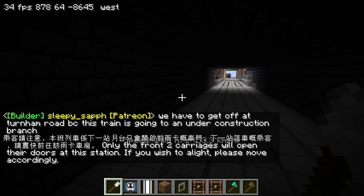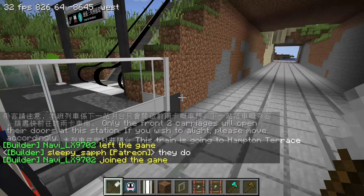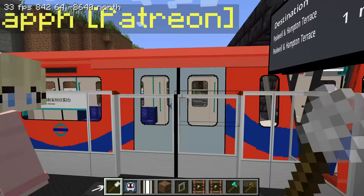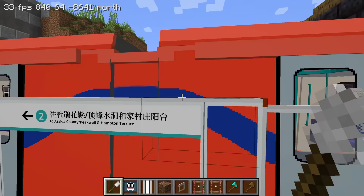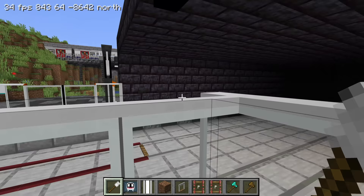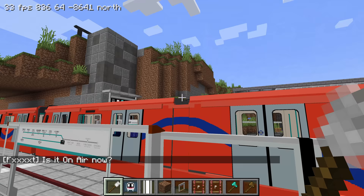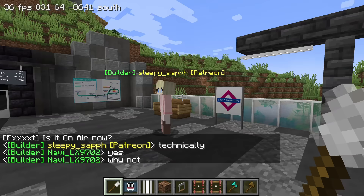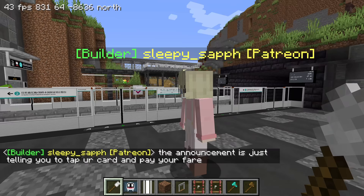Do people not use umbrellas in London? Because in Seattle people don't really use umbrellas either, even though it rains all the time. Only the front carriages will open their doors - wow! 'If you wish to alight, please move accordingly.' I'm bombarded with announcements. If you're supposed to get off at the front two cars but ended up in the back two cars, technically there's a disconnect - only the middle ones have a gangway, so you can't get off from there.